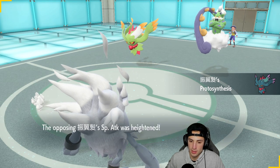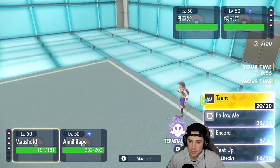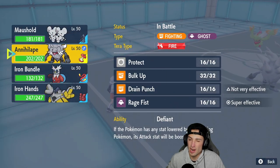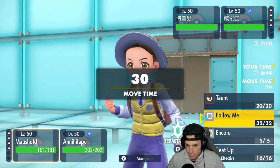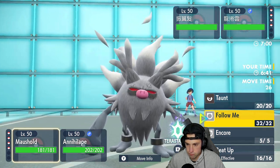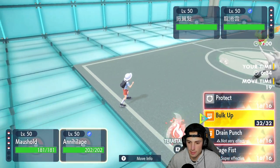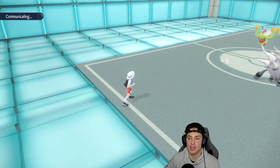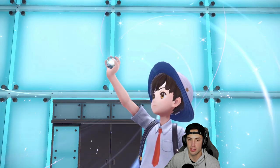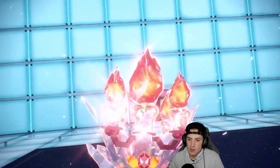Fluttermane has its Special Attack boost — that's fine. Annihilate has Fire Tera type which is lovely. I'm going to Follow Me and Bulk Up at the same time, or maybe go Rage Fist. It's a simple play — get that Fire Tera type up. If I can get rid of Fluttermane with this Fire Tera that would be huge; I was hoping Fluttermane would be a back-end Pokemon but we've got the Fire Tera which works perfectly.